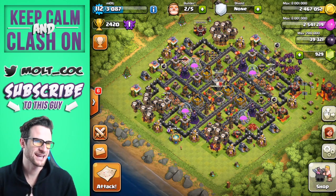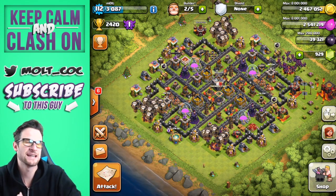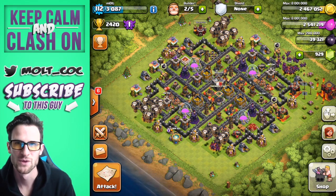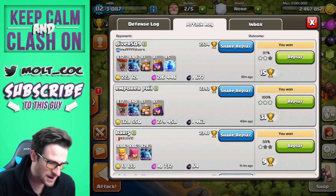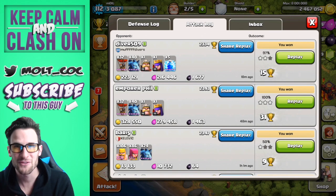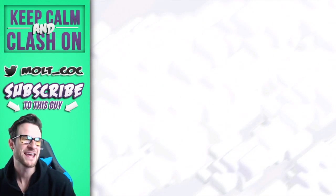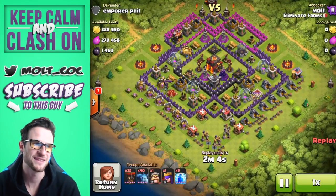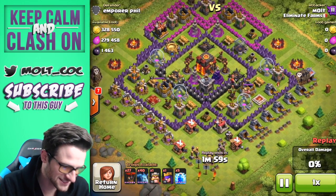Hey, what's up guys, welcome back — it is me, Malt. Today we are on Town Hall 10 and we are crushing it with some balloon raids. Let's go ahead and check out my attack log — look at those top two attacks, almost both of them are nearly 100%. Look at the loot on those things. We're going to go ahead and replay this one, and after we replay these we'll show you guys a live raid as well.